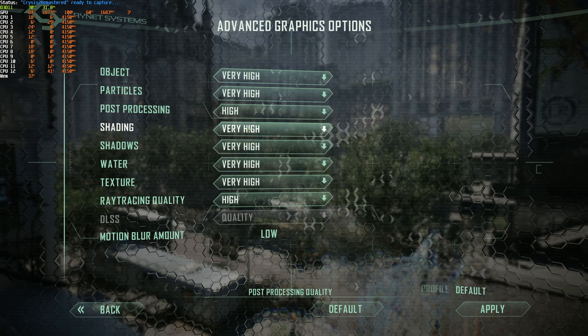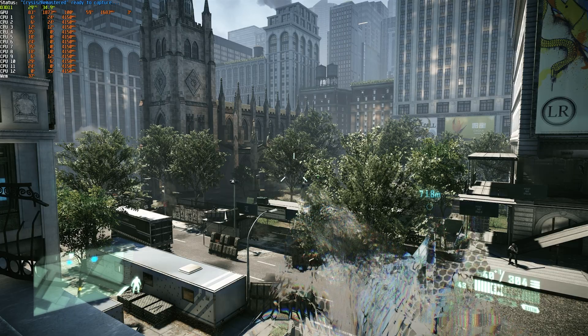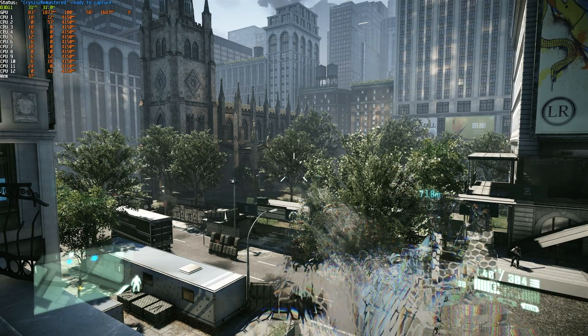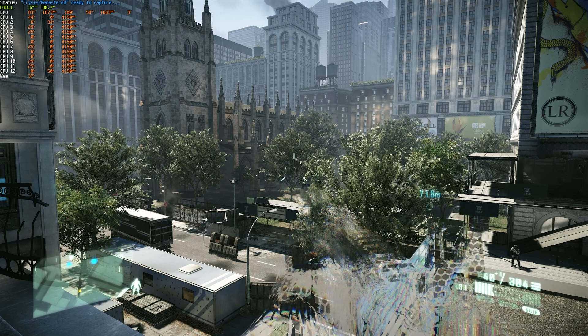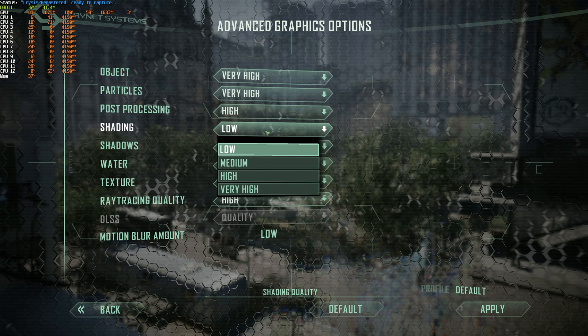Shading, starting from 30 FPS on very high, leaves me at 29-30 on high, 30-31 on medium, and 32 on low — only a few FPS difference. With this option, I'd leave it on medium.